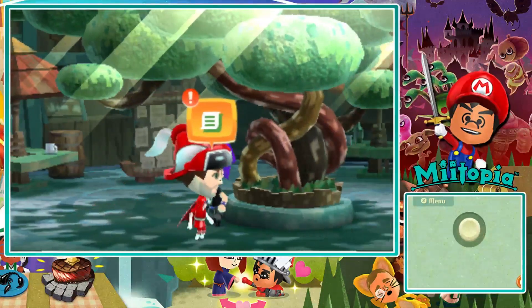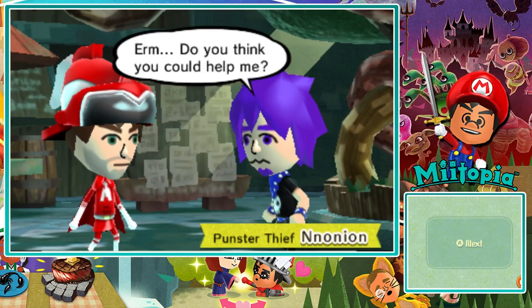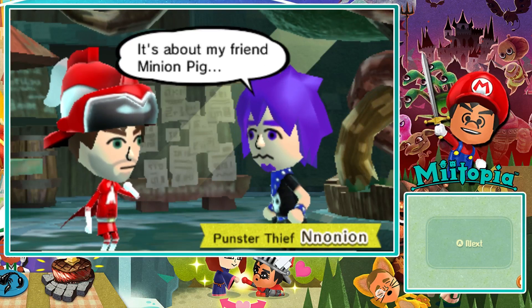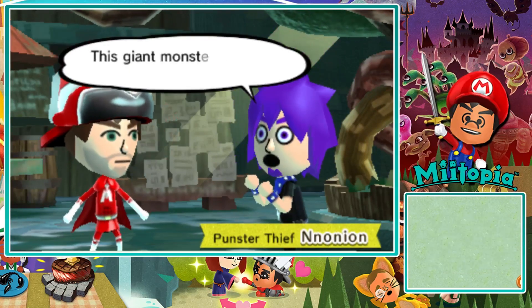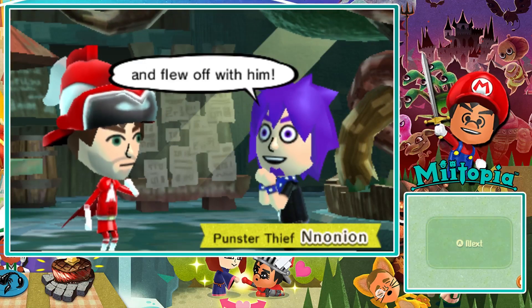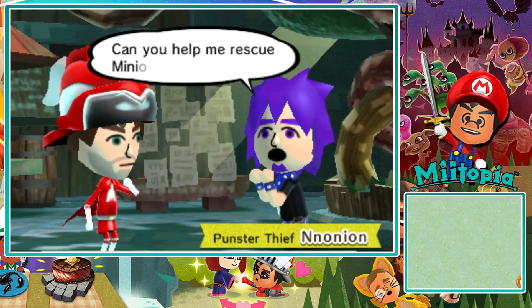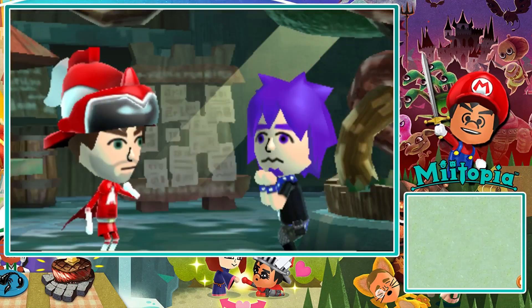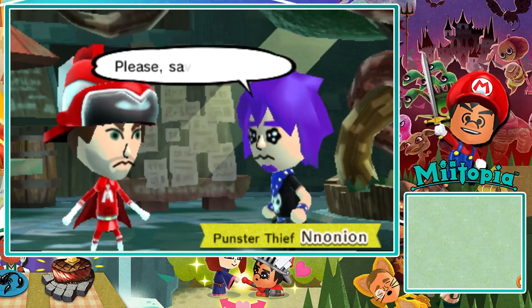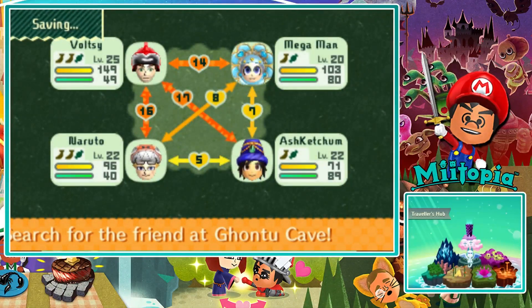I really need to train up Naruto and Ash right now — I want Ash's magic up and Naruto's attack. Mega Man's fine as he is. Obviously I wouldn't say no to putting his stats up, but it's not a priority. A new NPC asks: 'Do you think you could help me? My friend Minion Pig picked up this weird jewel, and then a giant monster swooped down out of nowhere and flew off with him. I was so terrified I ran off, but now I feel dreadful. Can you help me rescue Minion Pig?' Yeah, sure, why not!